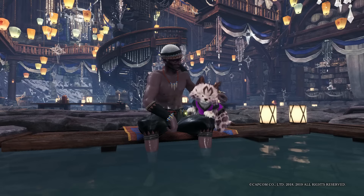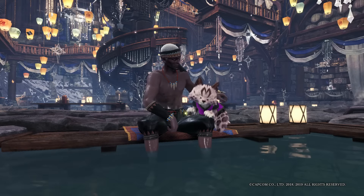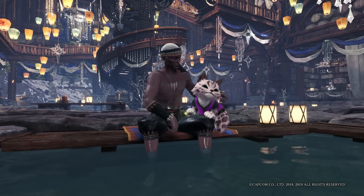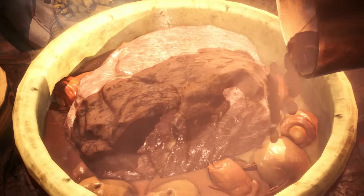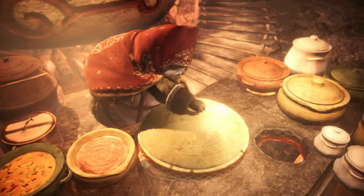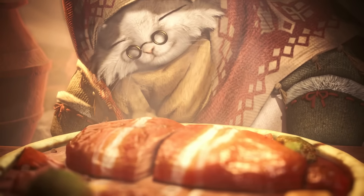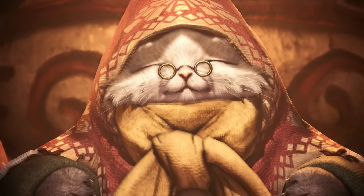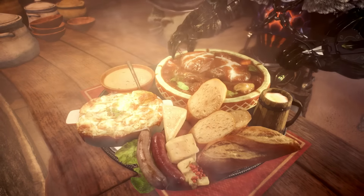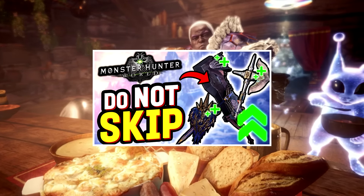Now that Monster Hunter World has completed, Capcom has made all of the previously limited time events permanently available for all players to participate in at any time. Looking through the events tab and seeing all of these staring back at you is pretty overwhelming. Yet hidden inside these gems are quests that allow you to get lots of cool collab gear, powerful armor sets, and much easier ways to get a lot of very difficult to obtain components. I've been gathering the ones that I think are the best for you folks to check out at various stages in the game.